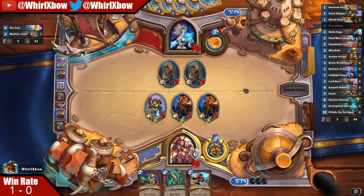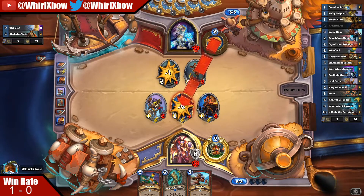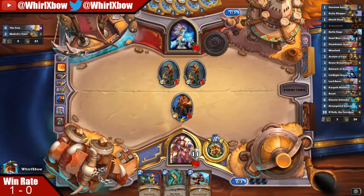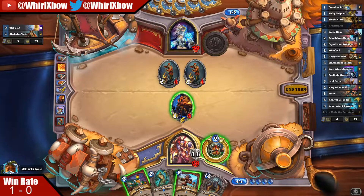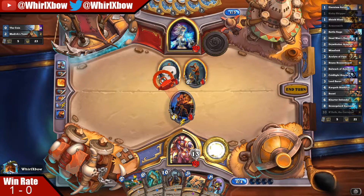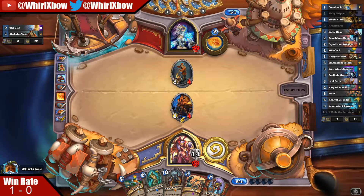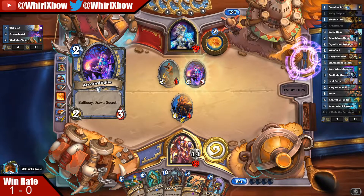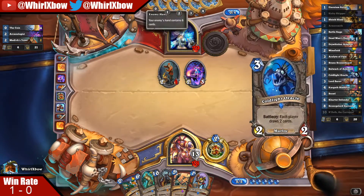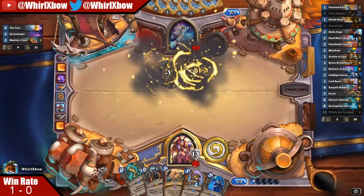Everything sounds good right? I don't know if it sounds different on Twitch versus YouTube, but I hope it sounds good. There's N'Zoth — always an interesting card to draw. Second Risky Skipper. This is the slowest Secret Mage draw I think I've ever seen. Emotes in chat add color, although one of the weird things transitioning from YouTube to Twitch — on YouTube everybody has their little icon in the chat window, but on Twitch it's just the name, which looks different.